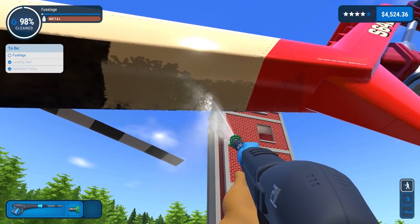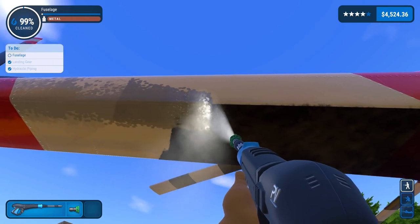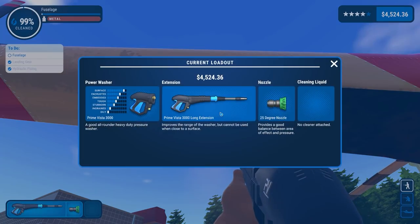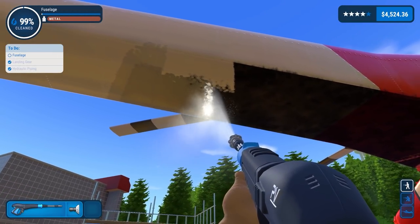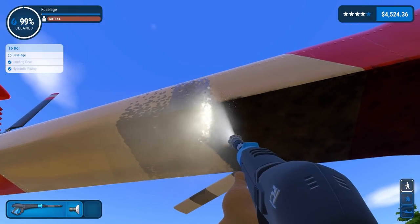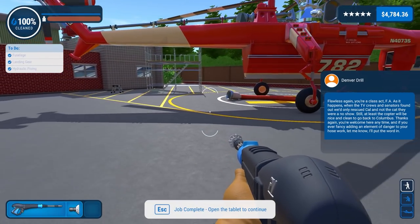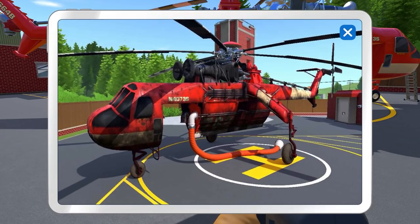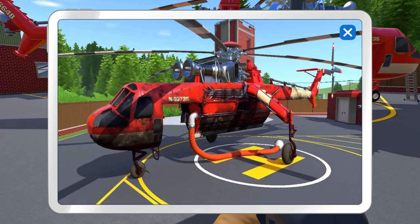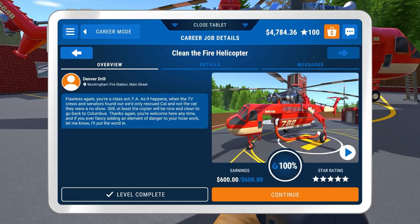It doesn't matter what nozzle you use — you just have to go really really slow. I'm hoping by the time we've cleaned this bottom bit — yes, we had all of this to clean as well. 'Flawless again — your class act. As it happens when the TV crews and senators found out we only rescued Cal and not the cat, they were not sure.' And then the job is done. We cleaned the hose first, followed by the rotors, the connections to the rotor, the engine, the rest of the housing, then the tail, worked our way forward, and there's the rest of it.